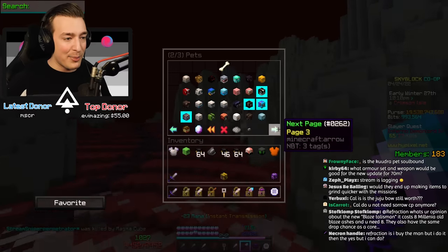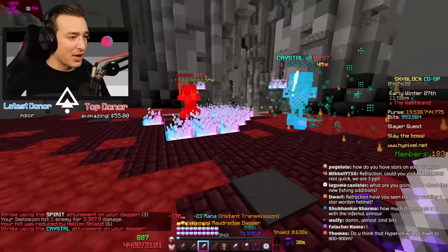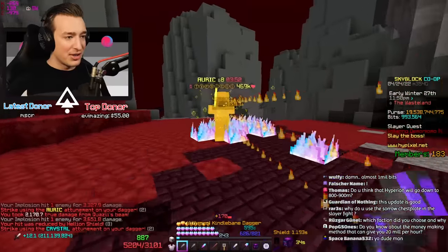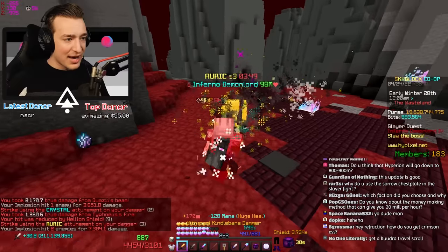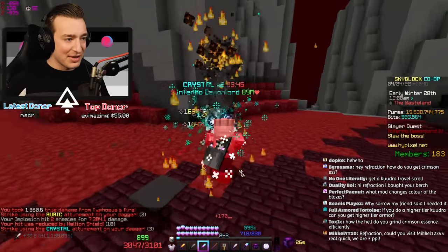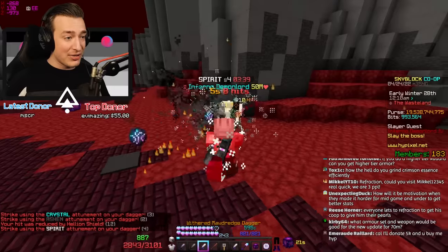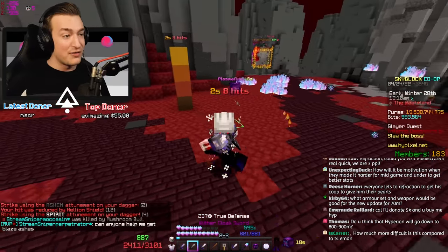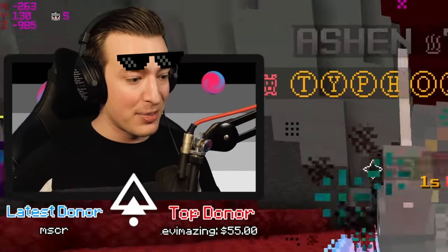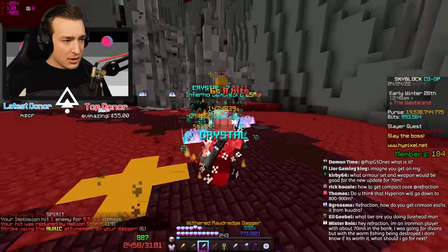The more reputation you get, the higher-tier kudra keys you unlock - keep onto your nether stars, boys, they are super important. I love the gameplay of this slayer by the way - it constantly keeps you on your toes, you cannot go brain-AFK for one second in this fight. Swapping between the daggers and the attunements is such a creative way of doing it, and it's also a creative way of burning coins having to recombobulate and reforge two different weapons.